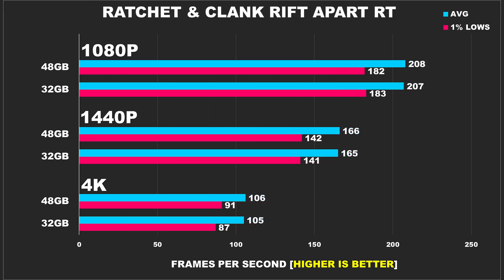Ratchet & Clank: Rift Apart is really well-optimized, giving us headroom to utilize ray tracing on high settings without needing upscaling or frame generation — so we're playing at native resolution. I thought with ray tracing involved we might see some more interesting results, but across all three resolutions there is no advantage to going with 48GB in this title.